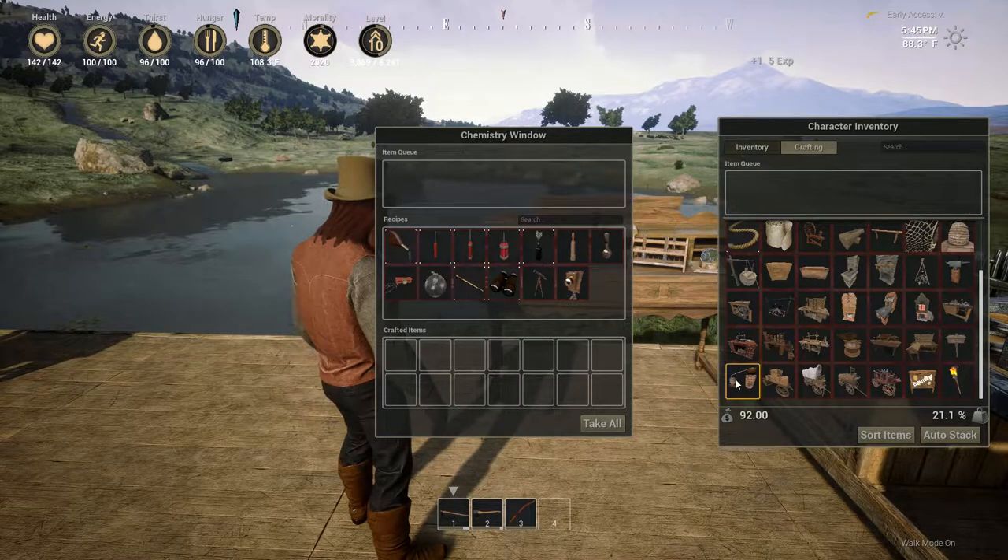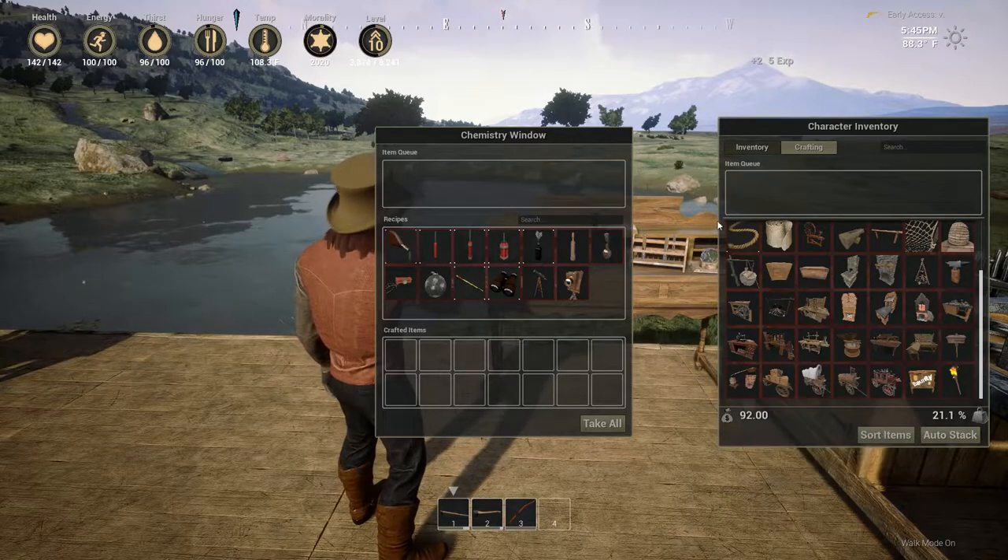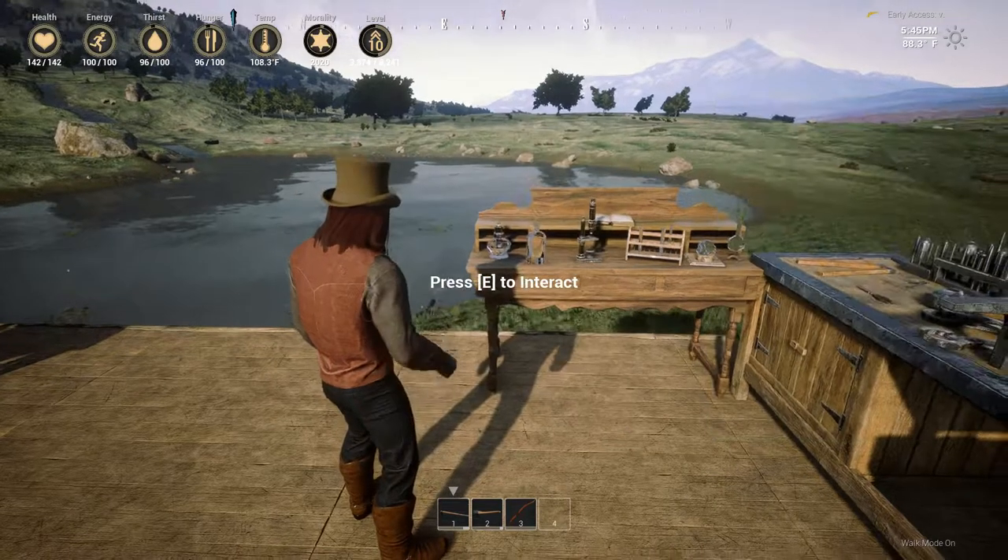The distillery is going to take 10 planks, 10 bricks, 5 iron ore, and 5 wood. Let me go grab those right quick.